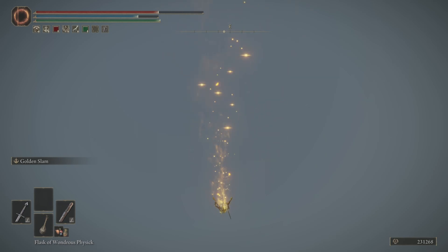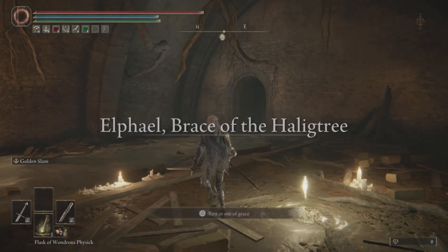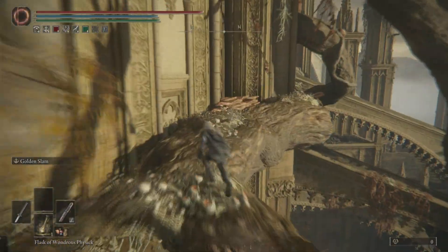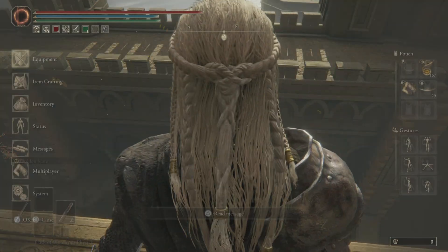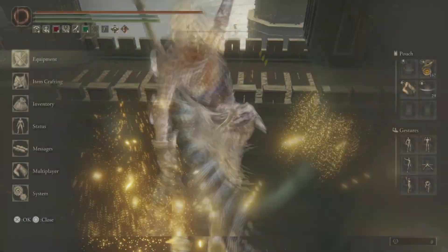The runes did pop up and I got about 230,000 runes. You can fall a little bit longer to get a few more runes, but I am on New Game Plus One. If you're not on New Game Plus One, you'll get about 180,000 to 200,000. Once you have gotten your runes, let go of your ash of war — the 'You Died' screen will pop up, and you just need to redo the glitch.